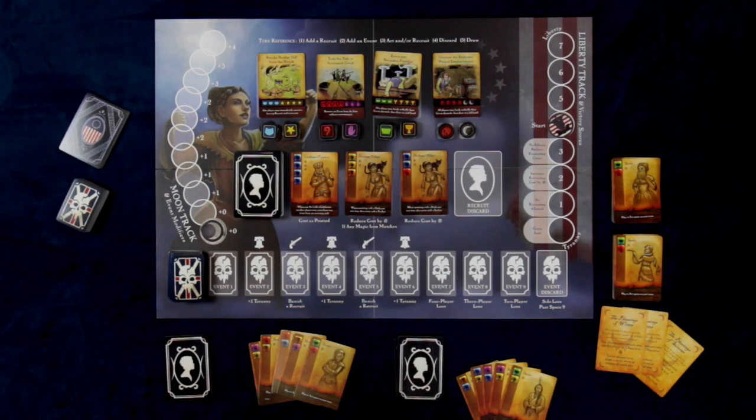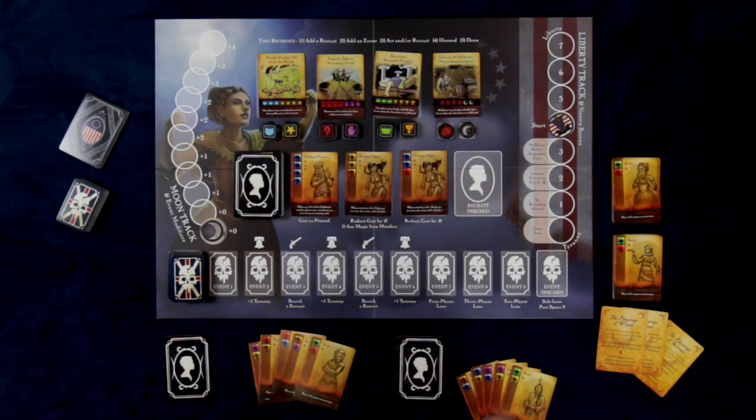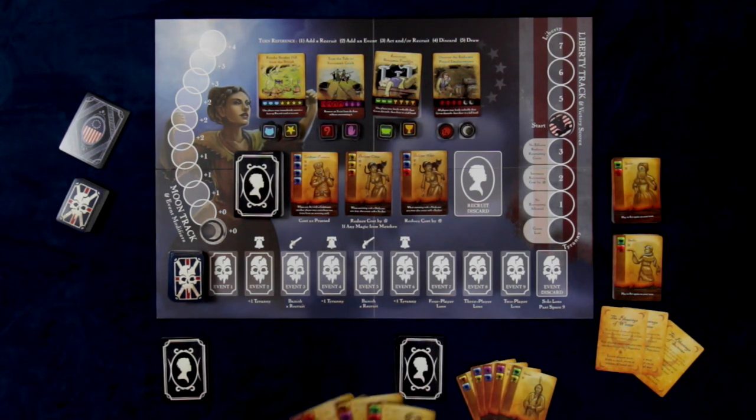So here we're taking a look at Witches of the Revolution. This is a cooperative deck-building game where players are going to be working together, completing events, and eventually taking care of four primary objectives. Each player starts out with a deck of cards that are all filled with Seeker Witch cards.